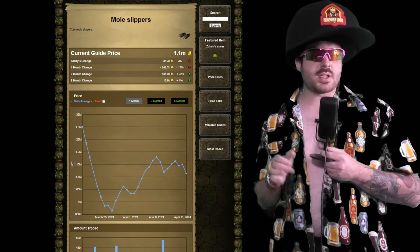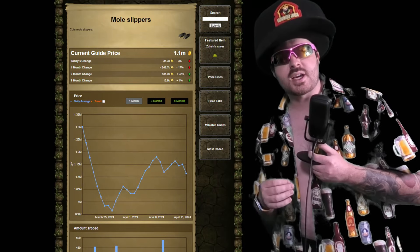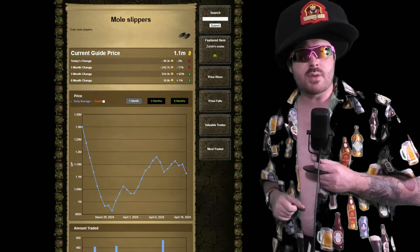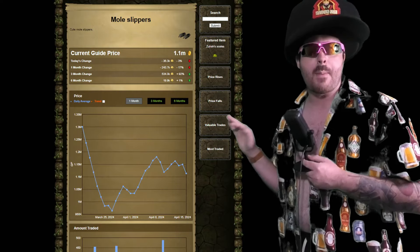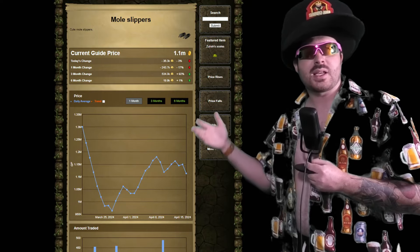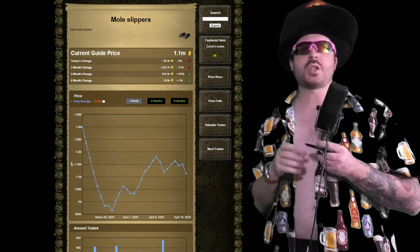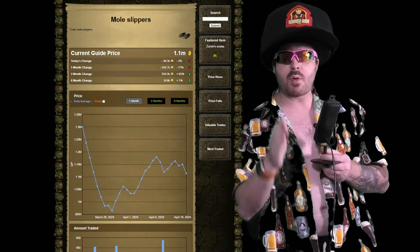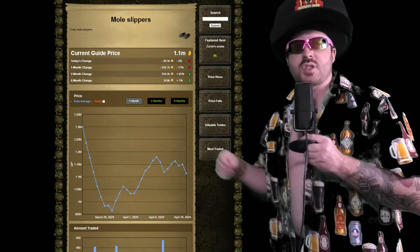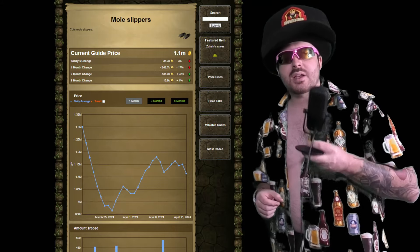For the Mole Slippers, they are kind of being ignored at the moment because everyone's panic buying and panic selling useless gear they can't afford to maintain anyway, so people don't actually take note of the real investment and the real way to make money here. Now is actually a good time to buy the Mole Slippers at 1.1 mil. These are likely to hit 1.5 mil next week. We're going to see 30 mil by this time next year — mark my words or unsubscribe from the channel. My name is Wade Green. Have a good night.